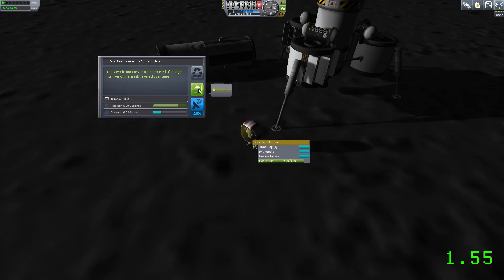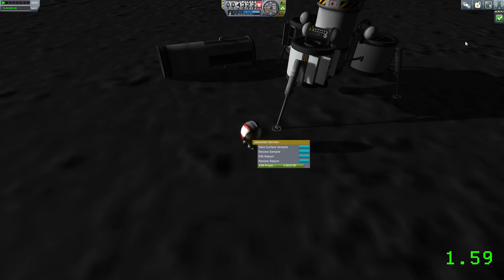I'm landing on the moon here, and you can see we plant the flag, and you can see up there our little communication thing is blinking. This means we've got a message. The message will, of course, be: well done, you've completed the contract.